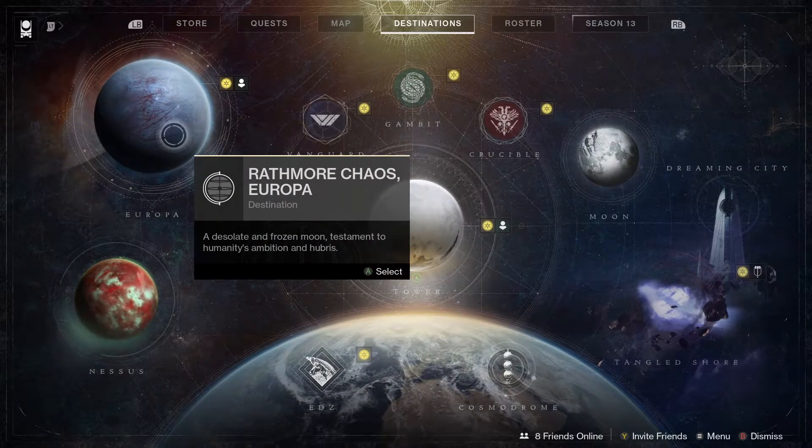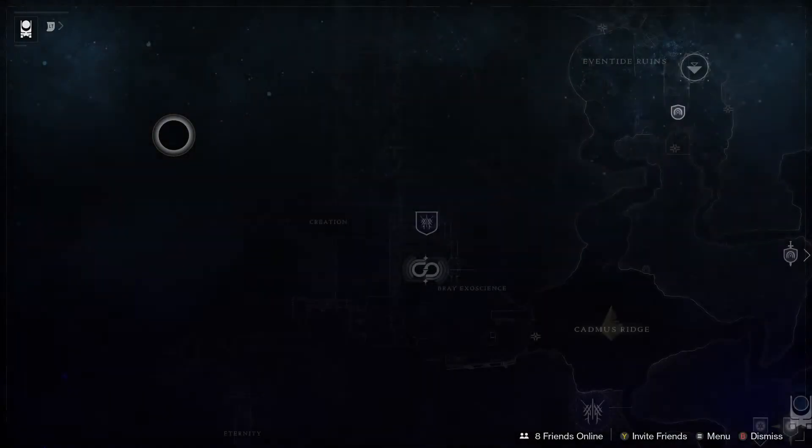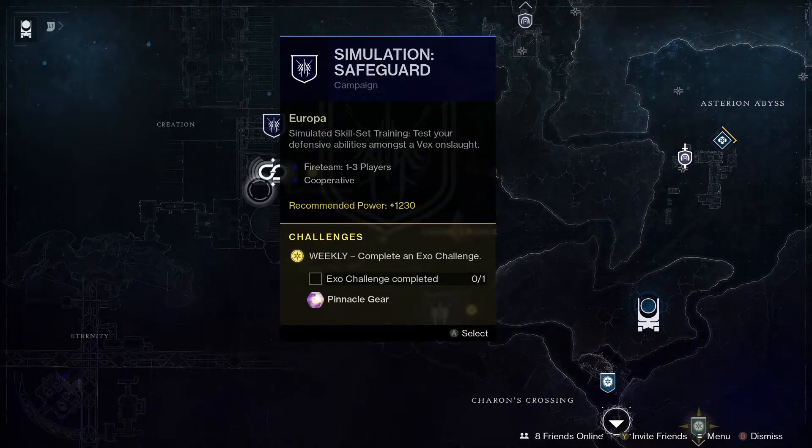Let's check out the Beyond Light content for the week and head on over to Europa. The Empire Hunt this week is The Technocrat, the Eclipse Zone is in Cadmus Ridge, and the Simulation this week is Safeguard.